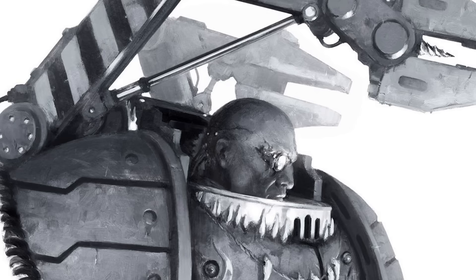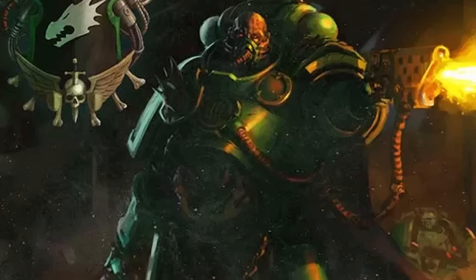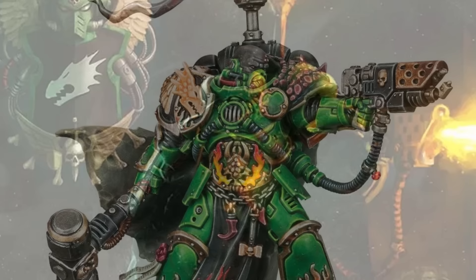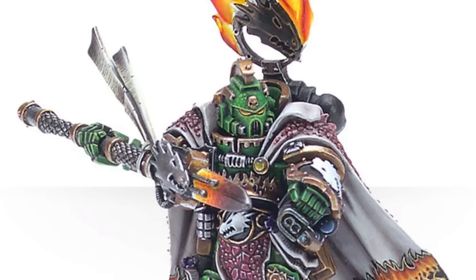Among the notable characters that have risen from the ranks of the Salamanders are Chapter Master Tushan, whose leadership and valour have guided the chapter through countless conflicts. Adrax Agatone, the formidable captain of the third company, wielding the iconic thunder hammer, Malleus Noctum. And master of the forge, Vulcan Histan, adept in both combat and craftsmanship, he carries the mighty Spear of Vulcan.